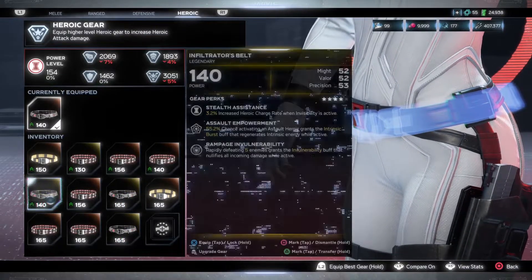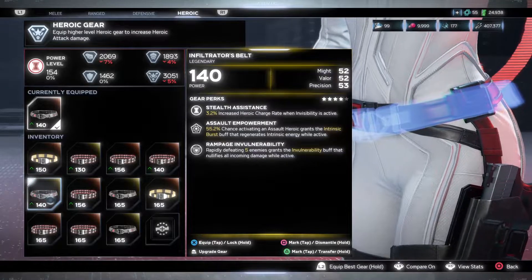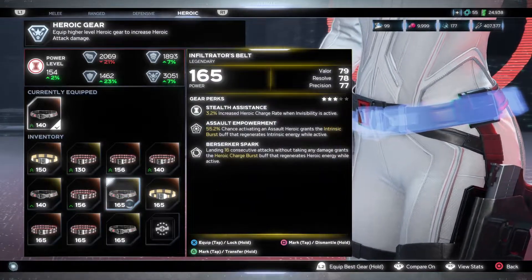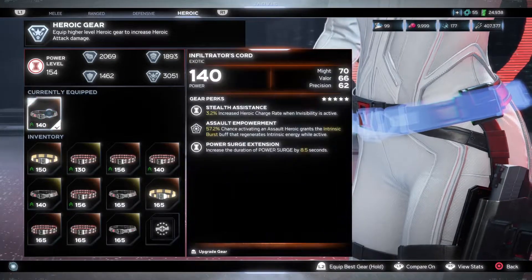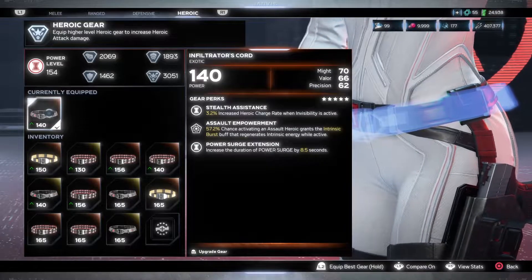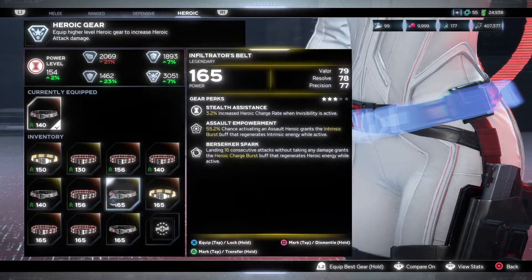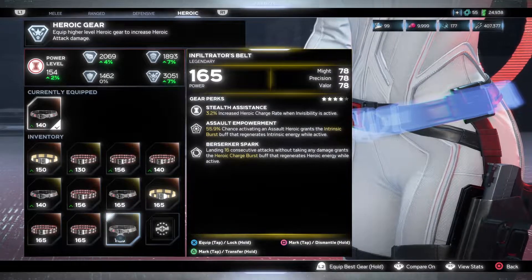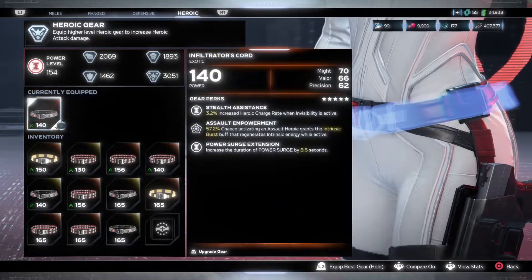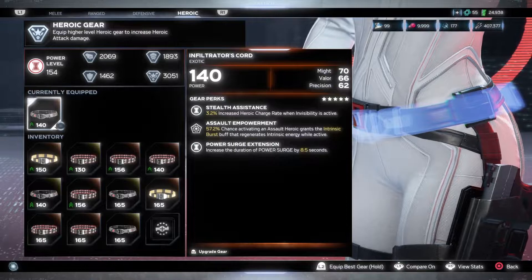Here are some examples — you can also get a perk like Rampage and Vulnerability. If you are a Black Widow player, depending on your playstyle: if you are going range, Valor and Precision are the two key stats; if you are going hybrid, Might, Valor, and Precision; or if you are going strictly melee, Might and Valor as well. Great heroic piece — I highly recommend you guys try and get the legendary version.